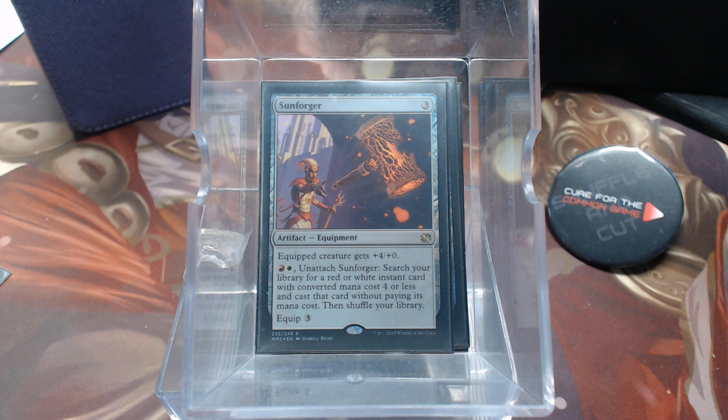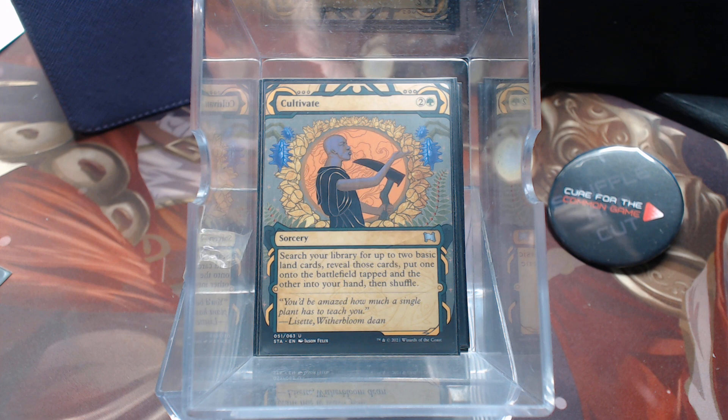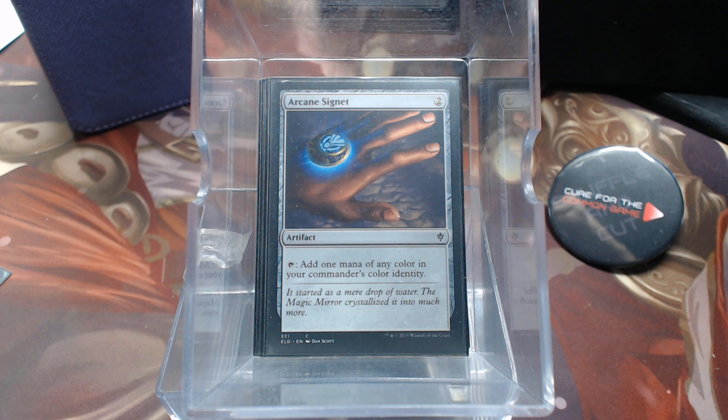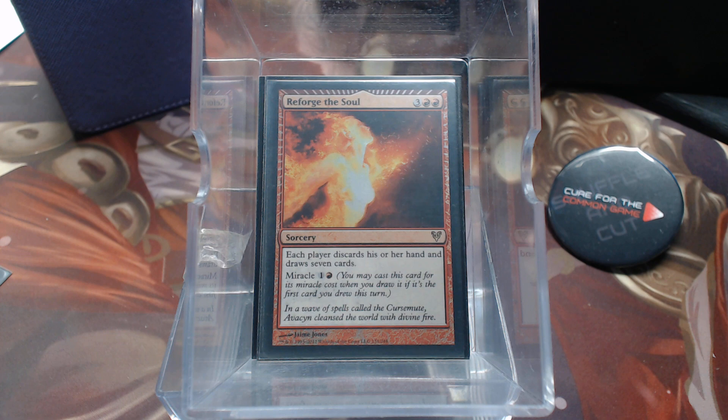It's a five-color deck, so let's look at the mana fixing. We have Sol Ring, Darksteel Ingot, Commander's Sphere — really good five-color pieces — Cultivate, Lotus Cobra for any color, Arcane Signet, Thought Vessel, and the Sad Robot (Solemn Simulacrum) to go get whatever land you need. There's also Reforge the Soul for card draw.